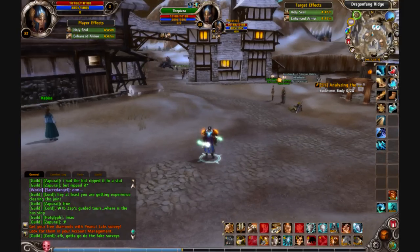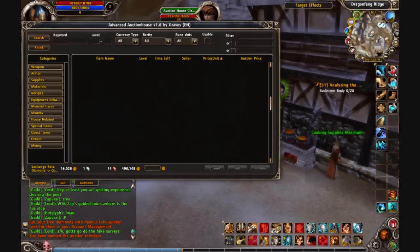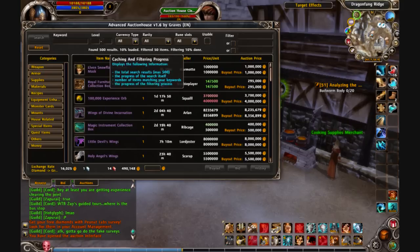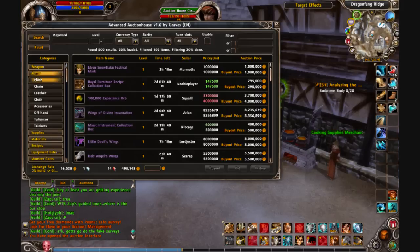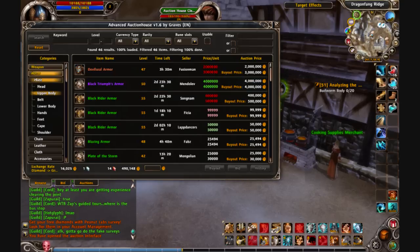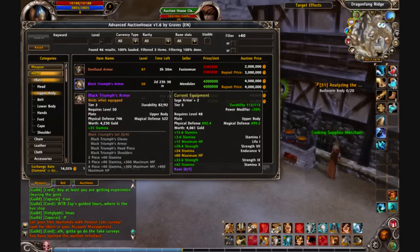I also have Advanced Auction House. If you go over to the auction house clerk, the main thing you can change is the filter. Let's click search — I can go to armor plate and there's all the results. Not sure if that's in the regular auction house; I haven't used the default auction house in such a long time. But there's the filter and I can search like plus 40.